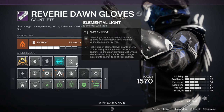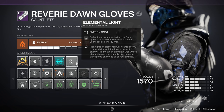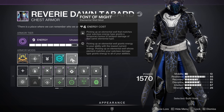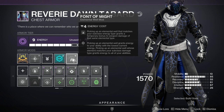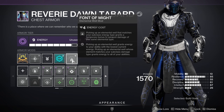For our gloves, using Elemental Light — kills with our super generate more elemental wells, which can trigger Font of Wisdom and other well mods to maximize energy and damage output. For our chest armor, using Font of Might — picking up an elemental well that matches your subclass energy type grants a temporary bonus to weapon damage. We're going to be getting tons of wells from all the enemies we kill with grenades, supers, melee, and weapons, so Font of Might ensures we're constantly getting a temporary damage boost.